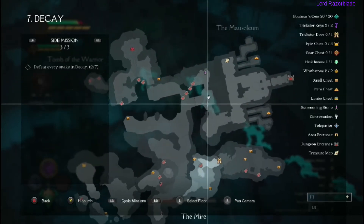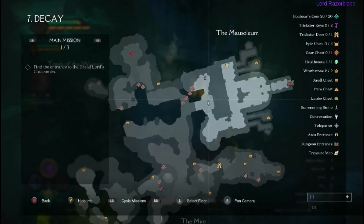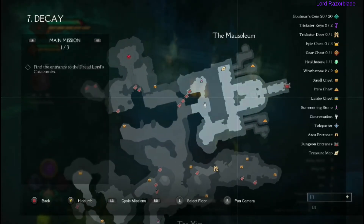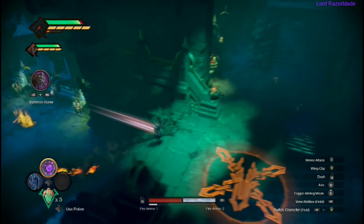We're going up to the top in the middle here, by the stairs where the conversation is. Follow the map around the middle and take a right — it's not too hard to follow. We're going to be heading up these stairs along the progressive story path.